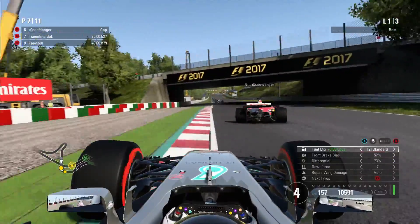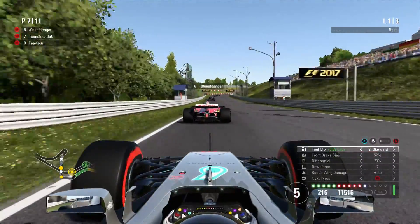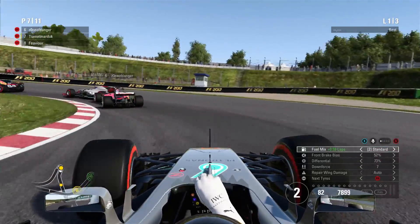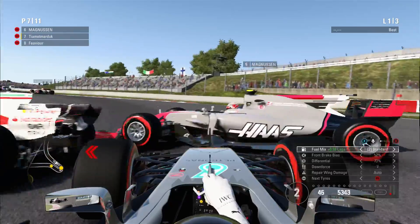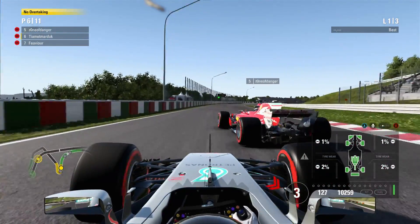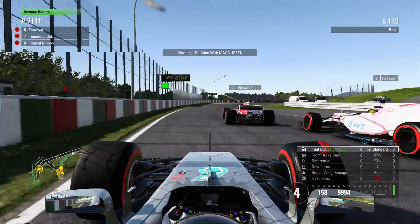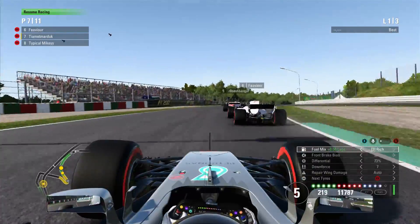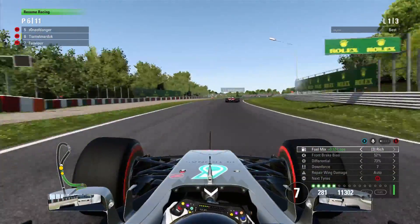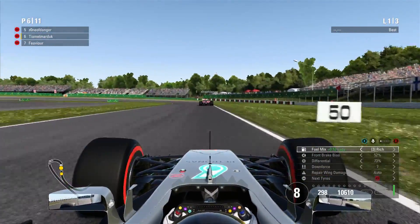I've got to say, initially the handling of these 2017 cars is just outstanding. The amount of speed you can carry into high-speed corners is just outrageous. That Ferrari has completely blown up Kevin Magnussen, which has resulted in me losing my front wing. And yeah, that's not a great start to the lobby. That Ferrari driver seems to be a little bit all over the place as he blocks me and also the Williams driver.